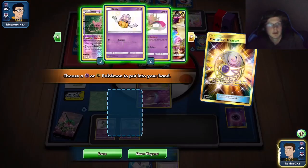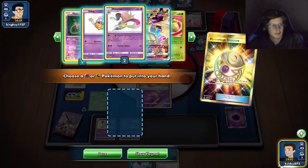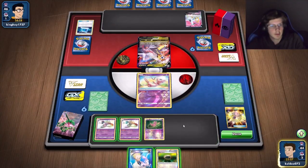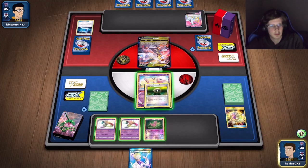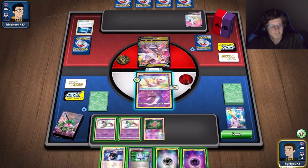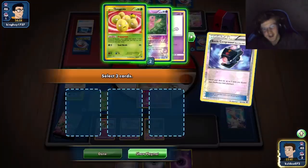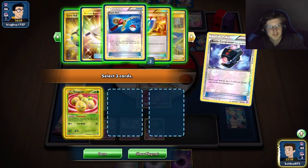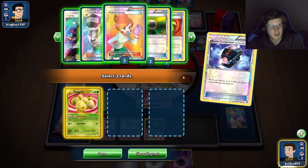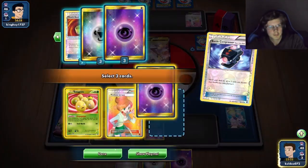I can only Chorus for four, which isn't ideal, but I'll still do it. I only have one Curse too. I'll get another Mew so I can already use Malmar. There's no way I can win against this surely — but you never know. Oh wow — that was pretty good. Not a single supporter for next turn though. I'll Computer Search for a supporter next turn.